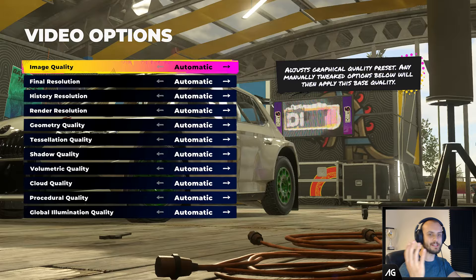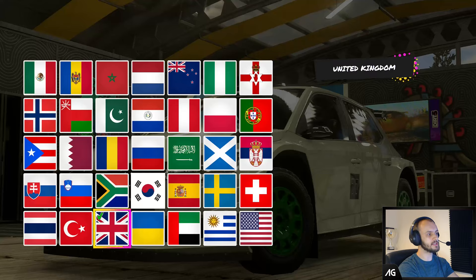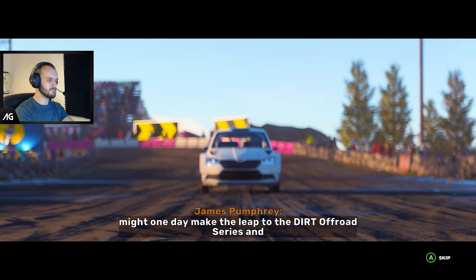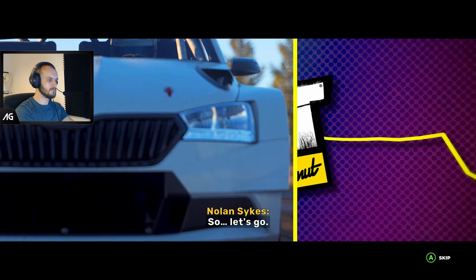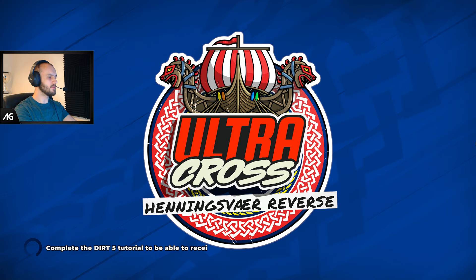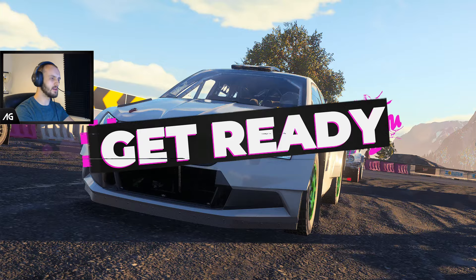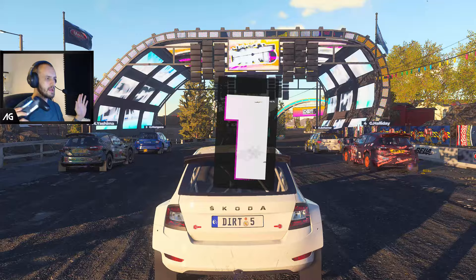I'm going to leave everything on automatic for this video. Normally being a PC player I play around a lot with settings, but for this one I'm leaving everything on automatic - which is presumably how it'll be on all consoles. This is going to be a next-gen console title. I like the podcast-style intro too - quite a good intro, story-led rather than just chucking you straight into a menu. And now we're going to get chucked straight into a race. Default graphics, default controls, everything. I've just jumped straight into the game.